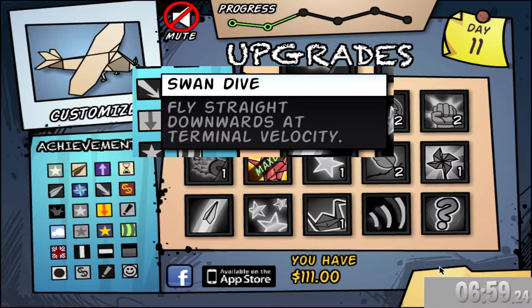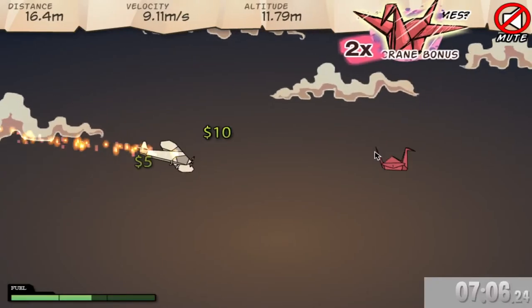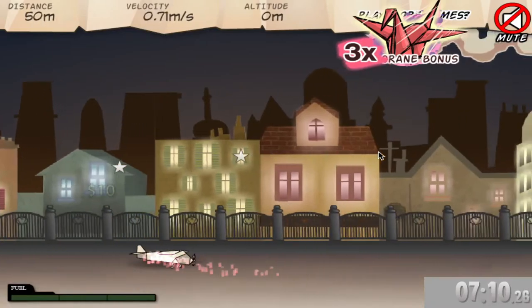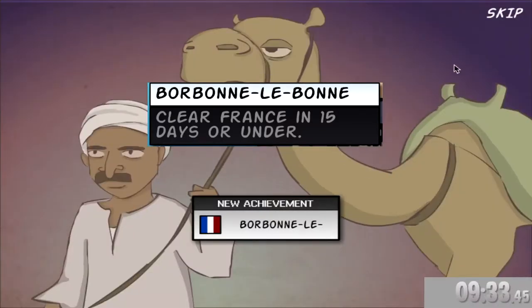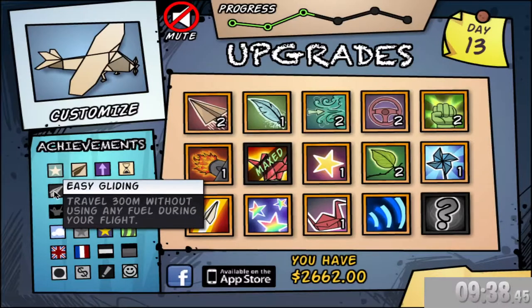There you go, Supersonic! And then we'll try going at terminal velocity — no, we cannot. Wait, which one was that? Swan Dive — so maybe let's throw it straight up and then go straight down. Does that count as Swan Dive? That should be Swan Dive, but it's not. We got Bourbon Layer — I don't actually know what that was.